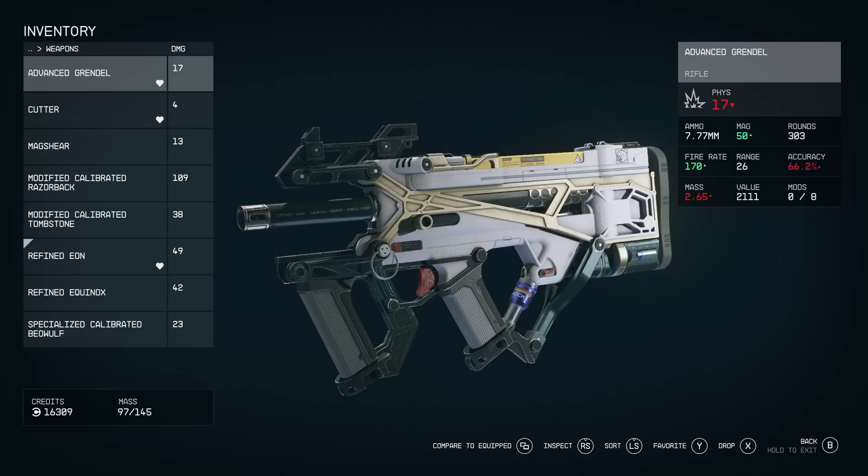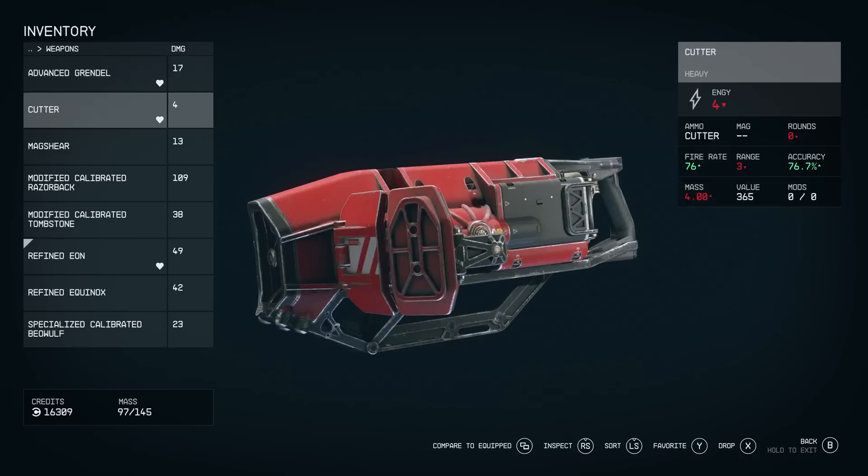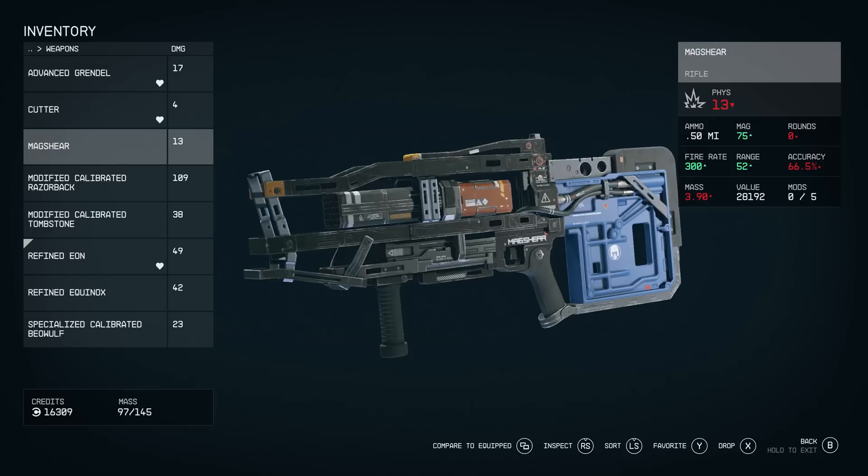Three weapons are favorited for quick swapping with a button press. The Cutter currently has no ammo — it's been used to mine iron from nodes and is unmodable with only 4 energy damage. There's a magnetic rifle called the Mag Shear with low damage but a super fast fire rate. If you want high damage, the modified Calibrated Razorback uses 7.5mm rounds with decent range — double that of the Refined Eon and Advanced Grendel — and more accuracy, with a Recon Scope and Compensator already fitted.